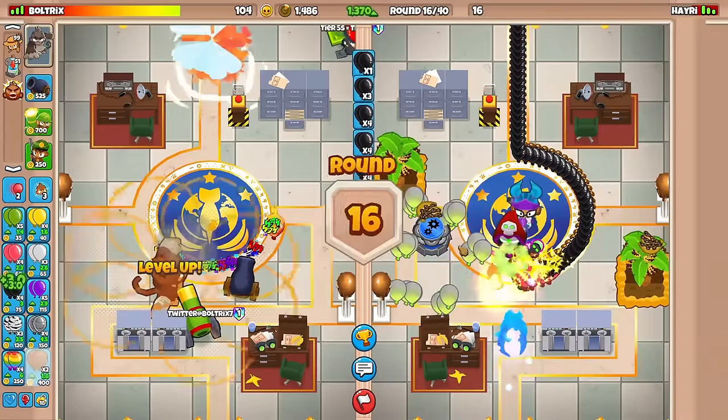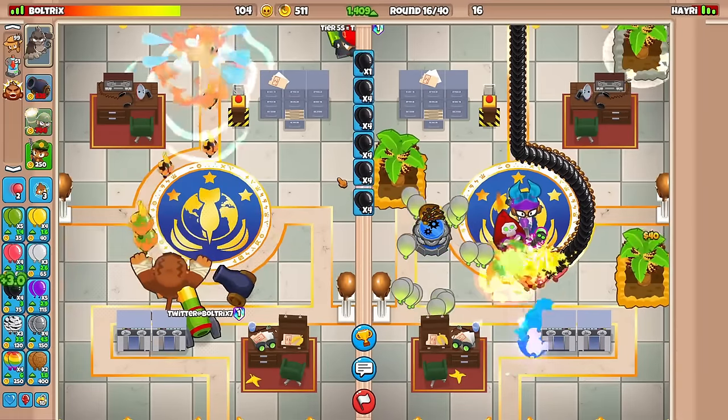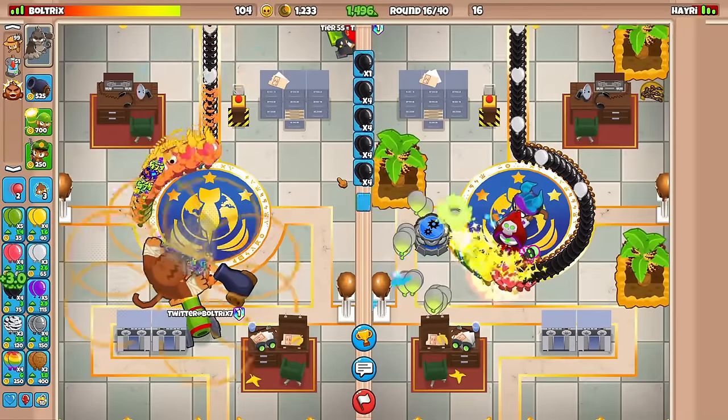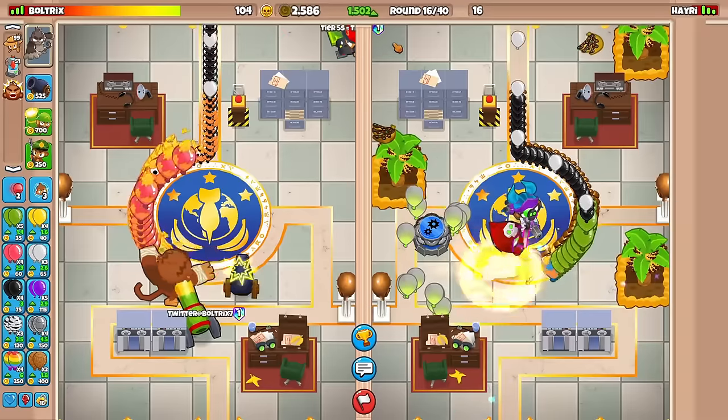Since he's using Attack Farm Wizard strategy with Gwendolyn — which is kind of weird, by the way — I don't think he can defend all that well past round 30. And with that in mind, he's probably going to rush us on round 30, so I'm going to stop eco-ing here.